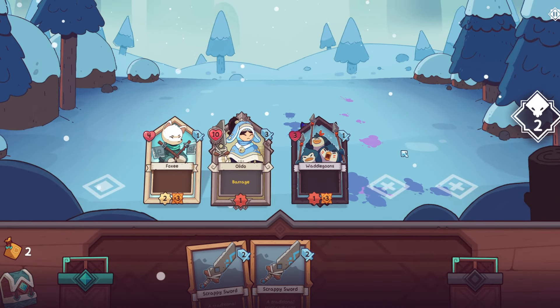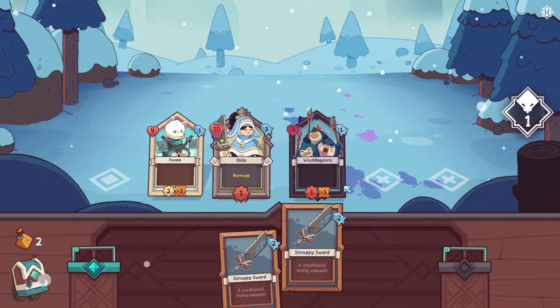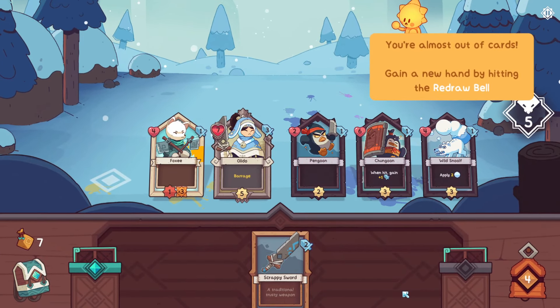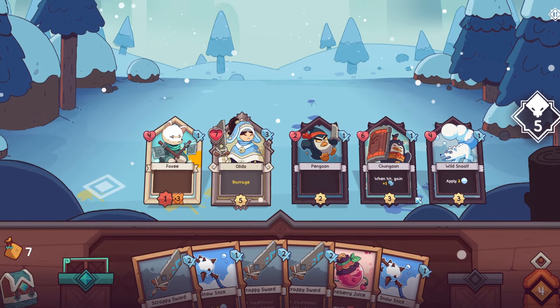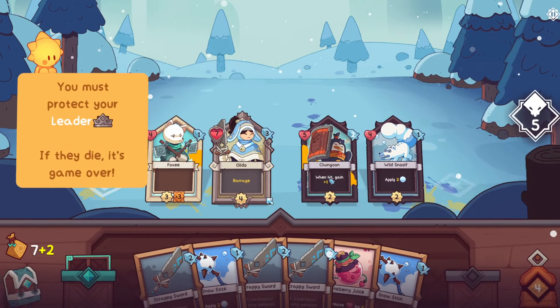You're almost out of cards - refill your hand by hitting the redraw bell! Ding ding ding. I would like to redraw. Attack three times - Foxy's the best! You must protect your leader; if they die, it's game over. Why am I at the front again? Seven HP, that's why. Frenzy triggers multiple times.